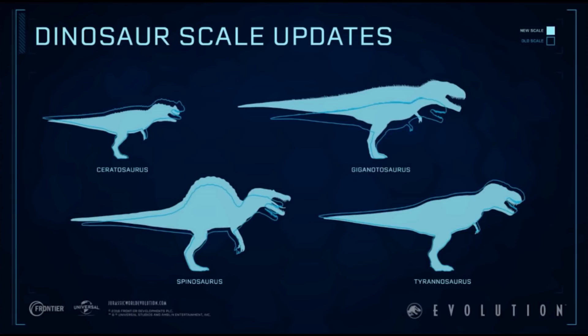The Tyrannosaurus Rex is getting a slight size decrease, but the Spinosaurus is basically going to be thinner, so the T-Rex is going to be bigger, fatter, chunkier, and girthier. The Ceratosaurus is also getting slightly smaller. I think that does reflect the dinosaur sizes correctly, so leave your thoughts about all of these points in the comment section below.